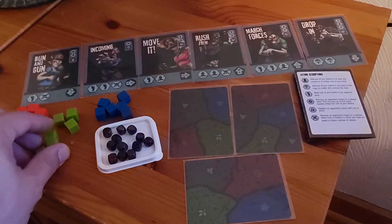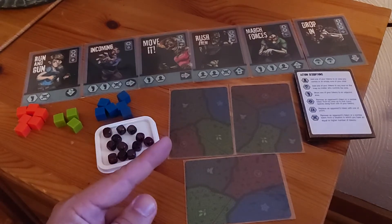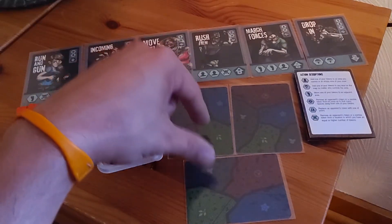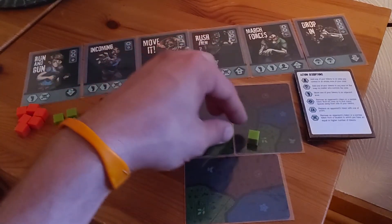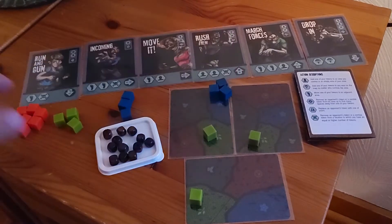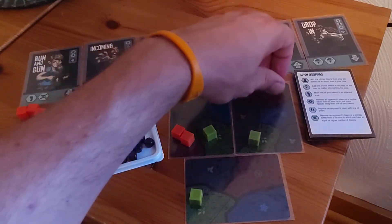In player order, each player is going to take three of their tokens and put them in various aligned areas. Green goes to green areas, blue to blue, red to red, gray. There are no gray tokens and no gray drop zones for the zombies, so the gray area has some extra value when we get to scoring. Blue says they're not going to get caught with two low numbers — they'll put them all in one place. Red will do a two-one split.